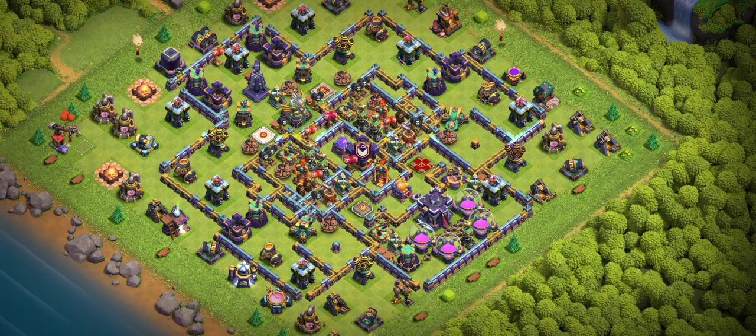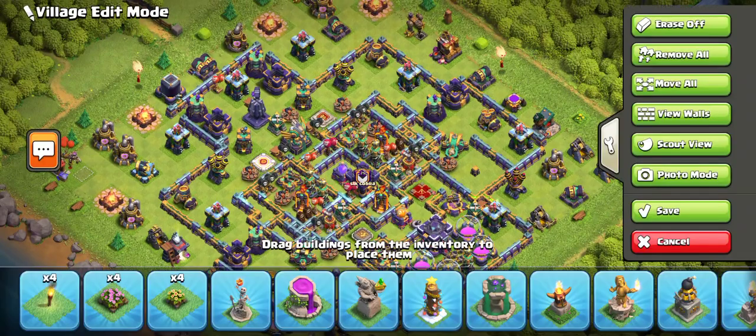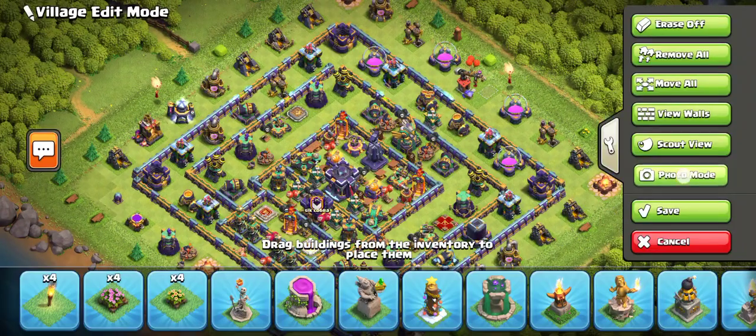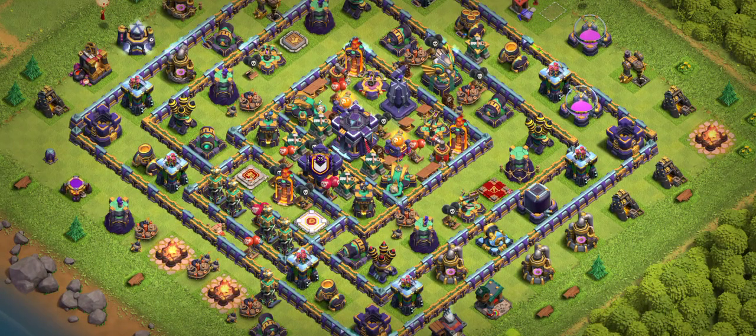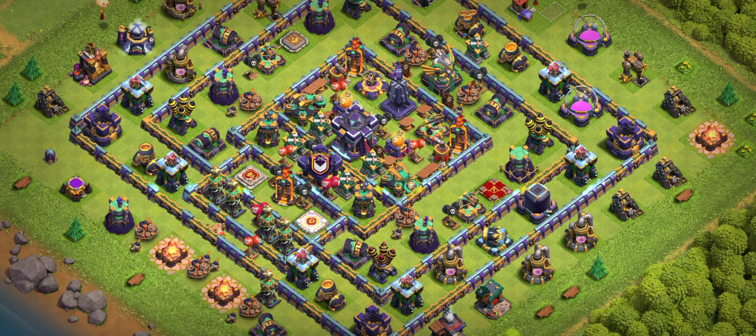Number six base — I bring you another ring base, a strong ring base and my favorite ring base. Look at the base design, it looks beautiful. You can see the multiple scattershot in the middle and front of the tower, two heroes — warden and king — holding troops from this side, and teslas there. This type of base is 100 percent going to bring you one star. Use this base in the CW right now and it will work like a boom for you.